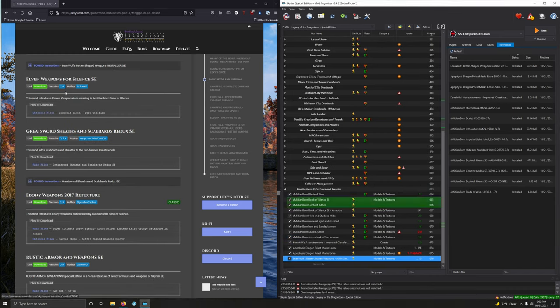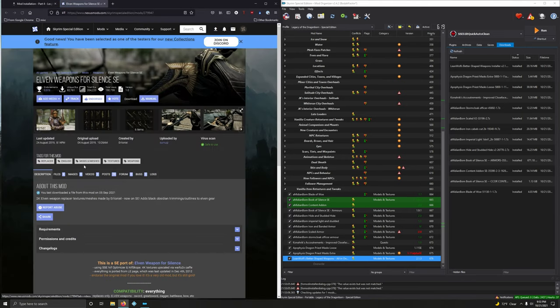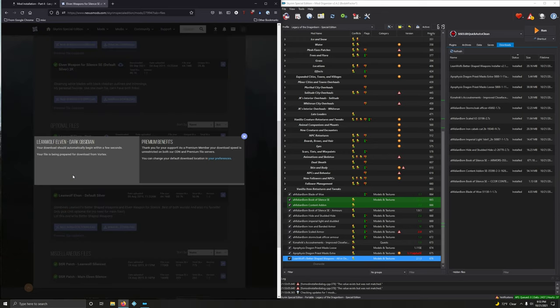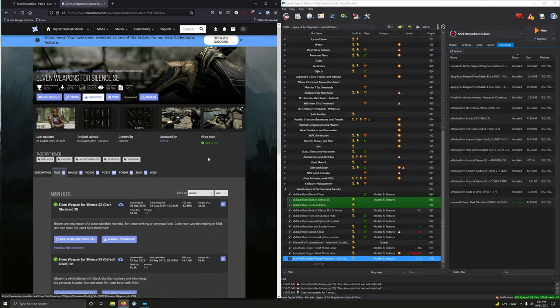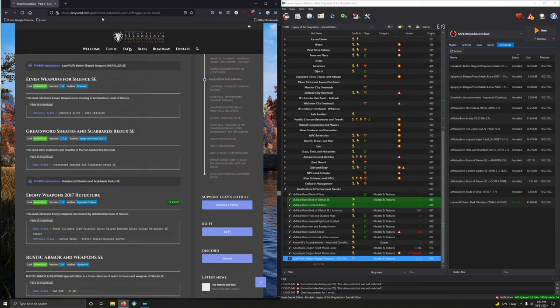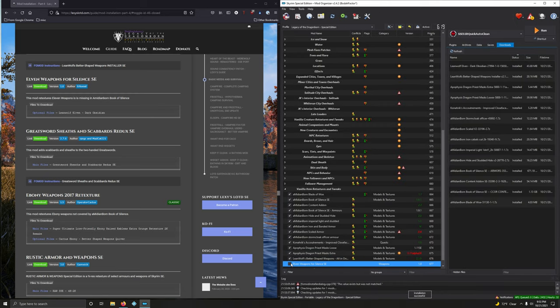Activate this. Now we're going to do Elven Weapons for Silence — if I remember correctly this actually looks really cool. We're going to go with the optional files, the dark obsidian. First option under optional files: dark obsidian. Install it.